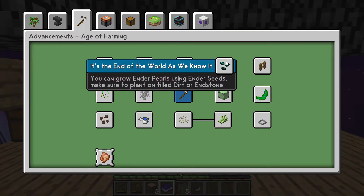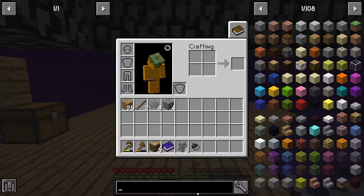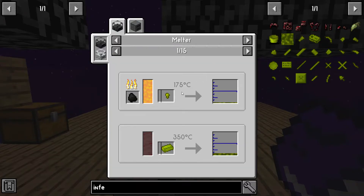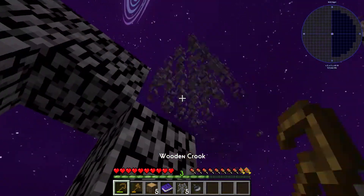Grow ender pearls by using ender seeds — okay. Animal croppings, citizen canes, bonsai. Completed all the trees — wait, so is it inferior? Inferior looks like molten it — so inferior is a thing. Okay, I'm just going to leave out of that, I don't want to dive too deep into something else.